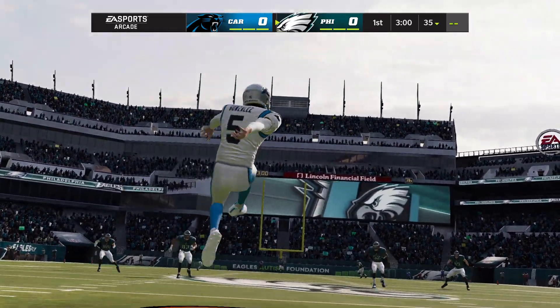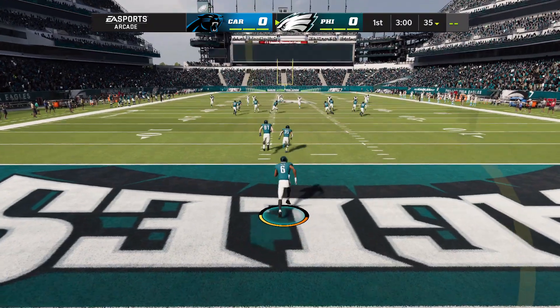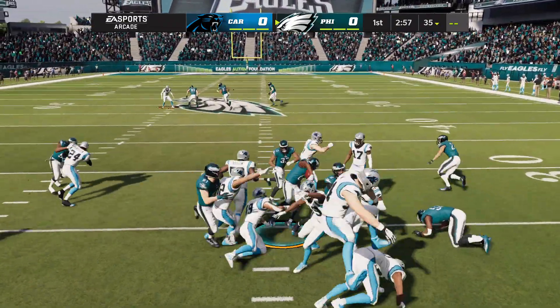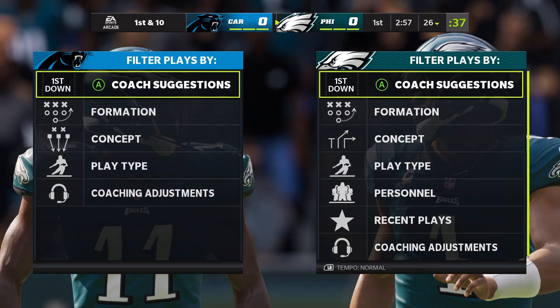Here's the kicker, Zane Gonzalez, ready to get this one started. And off we go from Lincoln Financial Field. Devontae Smith now from his end zone, and he'll get him down right around the 25 — actually the 26 officially, so a net gain of one there.